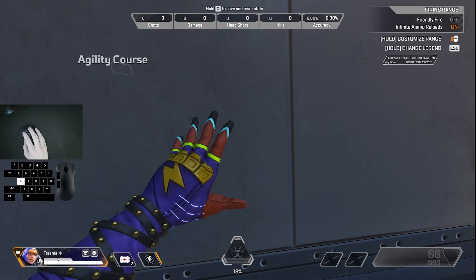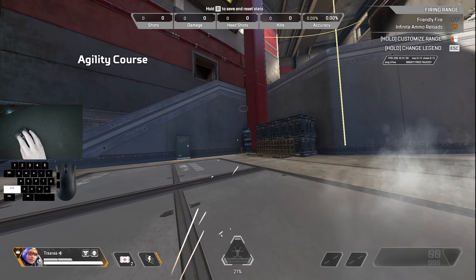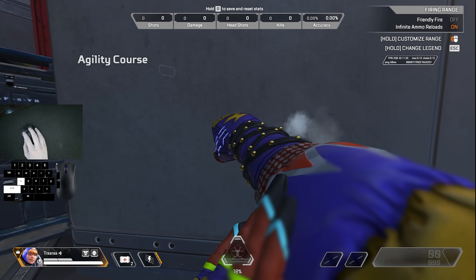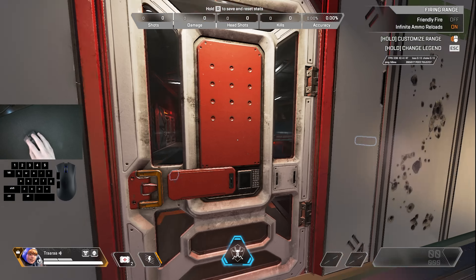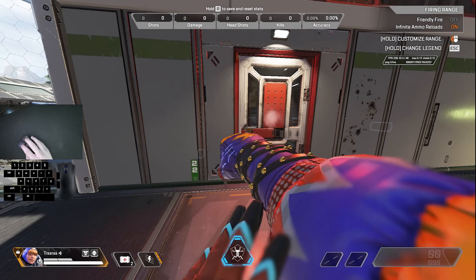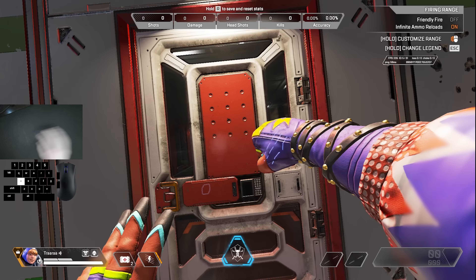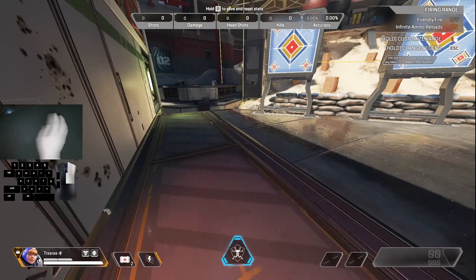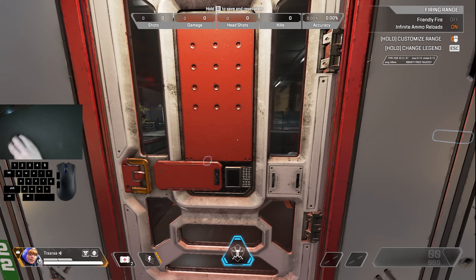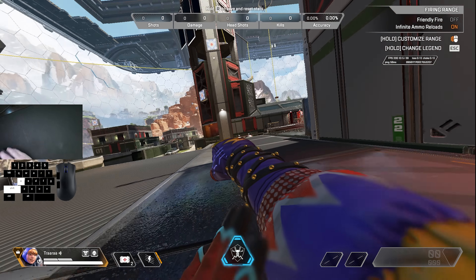The second trick also involves punching a door but it's slightly different. If you didn't know, punch boosting still exists in Apex to some degree — you simply hold a side input, punch the wall, and hit crouch right when the punch connects with the wall to get boosted backwards. Another thing you probably didn't know is that you can punch a door without breaking it by initiating the punch when not looking at the door, then turning towards it so the punch connects. The second trick combines these two things: the punch boost and the fake door punch.